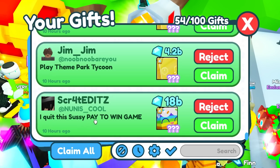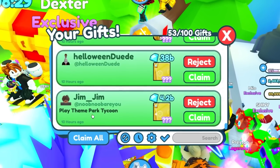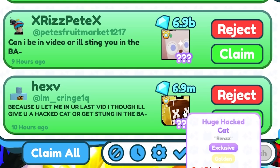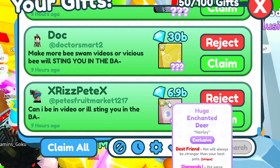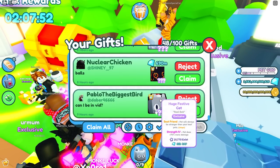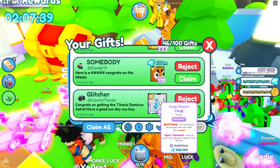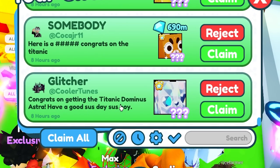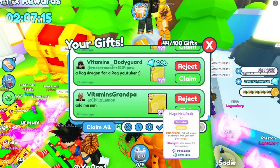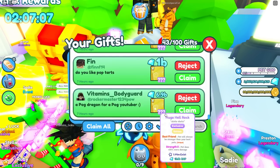I quit this sussy pay to win game - 18 billion diamonds and a huge cupcake, thank you. Jim Jim has sent me 4.2 billion diamonds. Play Theme Park Tycoon - I will, just doing other stuff right now. Halloween dude - 38 billion diamonds. Hex has sent me a golden huge hat cat - thank you. And then 6.9 billion diamonds. Huge enchanted deer. 30 billion diamonds from Doc - that is very nice of you. A huge festive cat from Pablo - can I be in a video? Yes, you're in it. Nuclear chicken with the 690 million diamonds. Glitcher with the huge mosaic corgi - congrats on getting the Titanic Dominus Astra. About that - a stupid bacon-haired hacker has it now. Thank you for the huge floppa. My grandpa just sent me a huge hell rock - thank you, grandpa. And then my bodyguard sent me 6.9 billion diamonds. Finn with 1 billion diamonds.